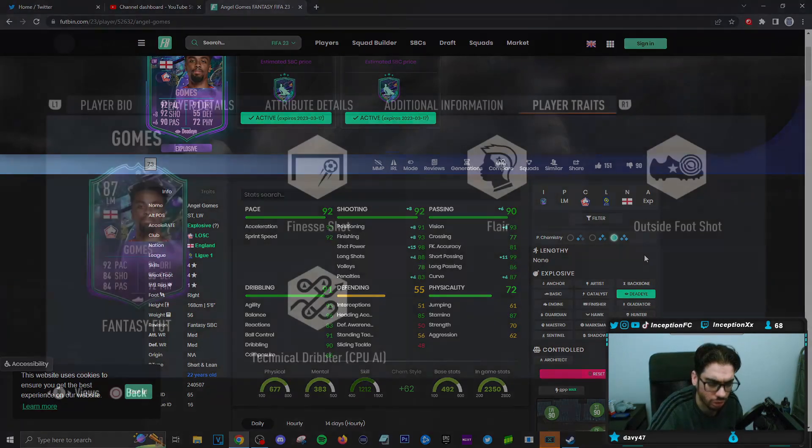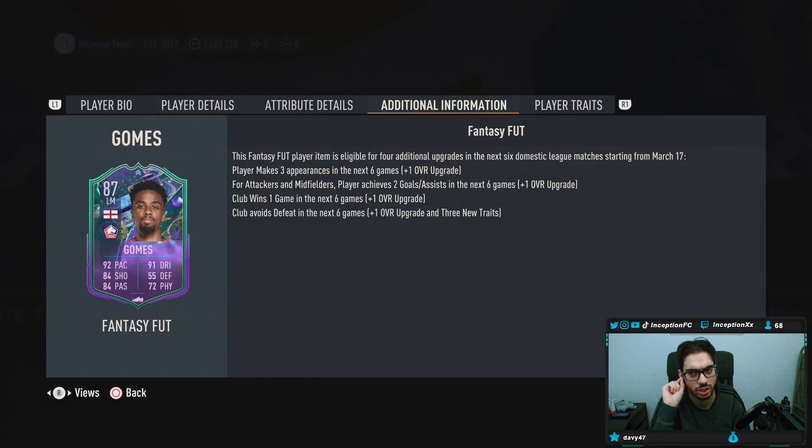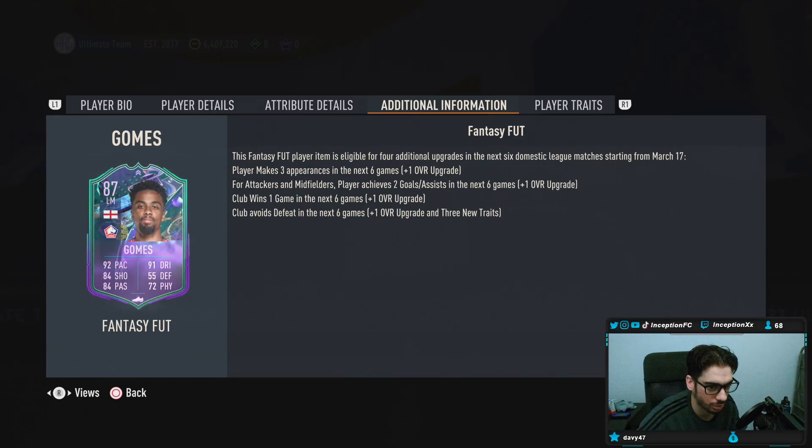This card doesn't look that bad with the upgrades. I don't love the March 17 date, but they're doing a bunch of cards so when the promo is done that's when they start getting upgrades. The upgrade conditions: player makes three appearances in the next six games — he plays pretty often. Achieves two goals and assists in the next six games — could be possible. Club wins one game in the next six. Club avoids defeat in the next six. We'll check the fixtures afterwards. Let me go ahead and unlock the card.